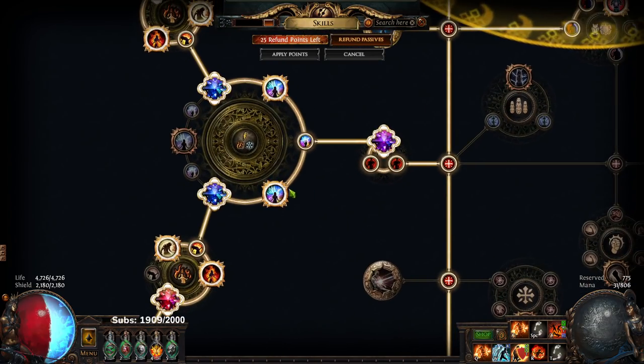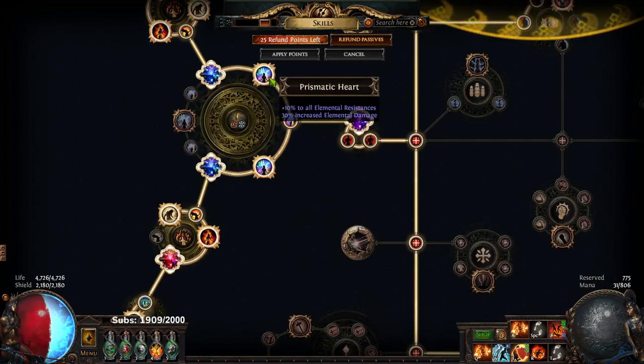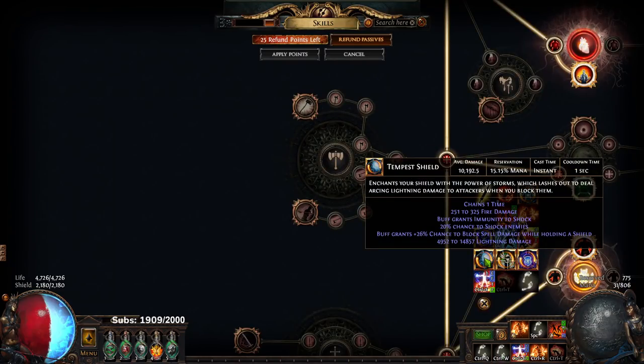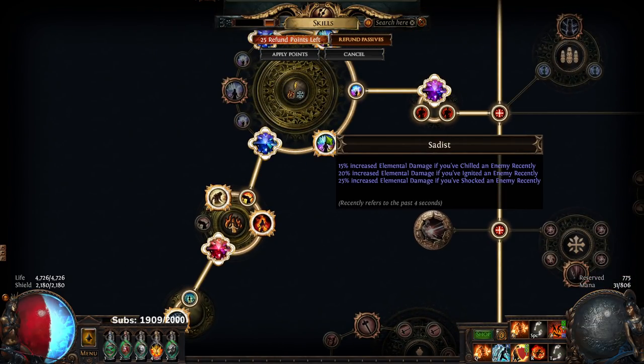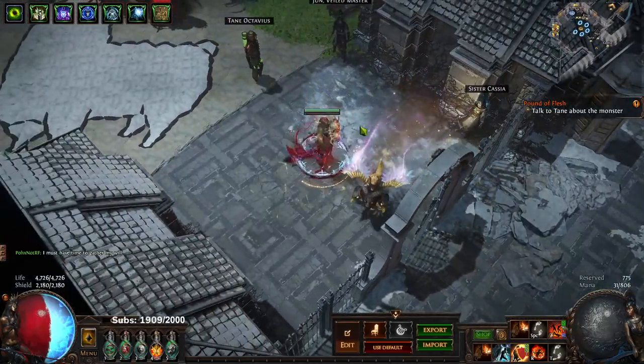Talking about the cluster: I'm personally running Sadist and Prismatic Heart on both of my clusters. Prismatic Heart helps massively with gearing for Melding of the Flesh by giving you All Res. Sadist is interesting because my Tempest Shield ignites because I have Flat Fire on it — so when I'm mapping and getting hit quite a bit, it's basically always igniting. At the same time, it's always going to shock as well, unless you're running that map mod. The only thing I'm unsure about is the Chill — I'm not sure if the Chilled Ground I create from Frostblink counts as me chilling. That's the only thing I need to figure out for Sadist.